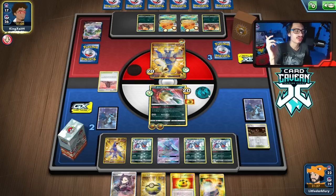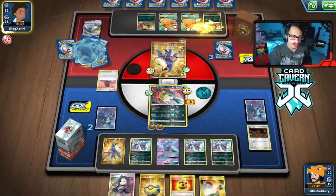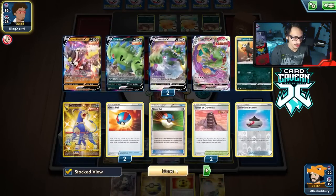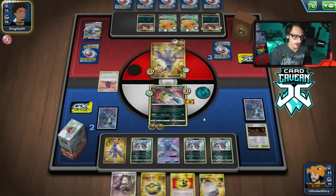My opponent also has not established a second Tornadus. Let's check the Roar — they have an energy in hand to knock me out. How many Houndooms do they have below? Two. The Houndooms are a little bit of a problem.